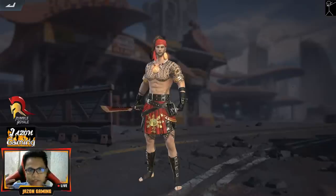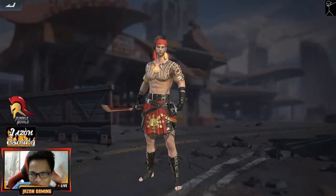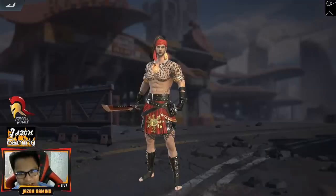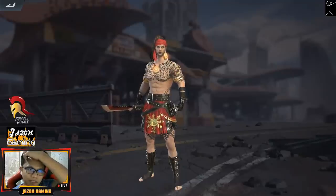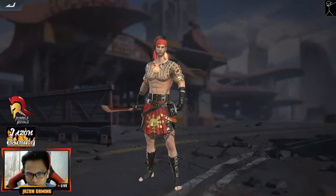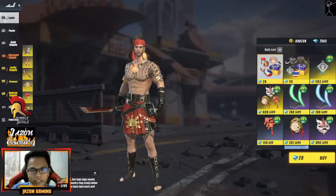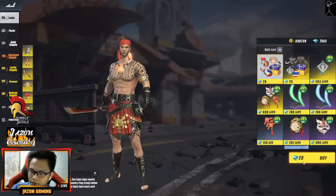In front of me we have the Lapu-Lapu skin, which is here in Cebu — so for all the Bisaya folks, we have the Lapu-Lapu skin representing the Philippines! The Lapu-Lapu skin is originally from Philippine history — he's basically a hero. When Magellan, a Spaniard, came to conquer the Philippines, Lapu-Lapu was there to fight against them. That's the short version of the history. I'm not very good at history, so those of you who know more about Lapu-Lapu, please put it in the comments below.